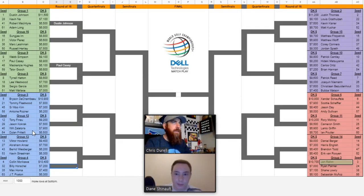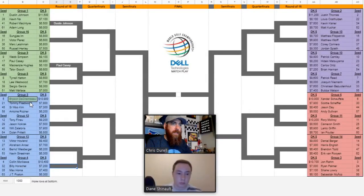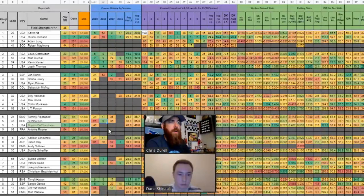Moving to group five with Bryson DeChambeau — I'm personally fading him. He's one-and-three-and-one overall in match play records, was one-and-two last year, finished around T40 and didn't make it out of the group stage. I love Si Woo Kim. He's awesome on Pete Dye courses. He made it through the group stage in 2018. He did poorly here last year, but the overall value is strong. I don't think I'll have any Bryson for the whole thing — Si Woo is pretty much the only direction I'm going, largely because I like Hovland so much coming out of this quadrant.